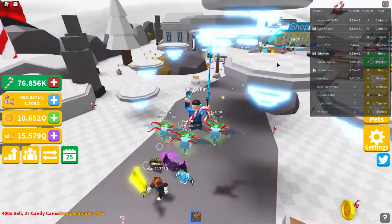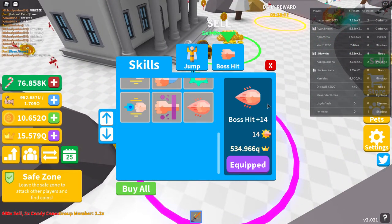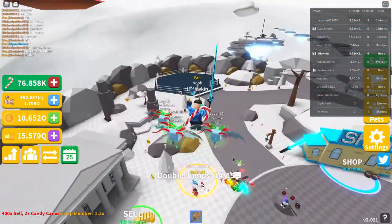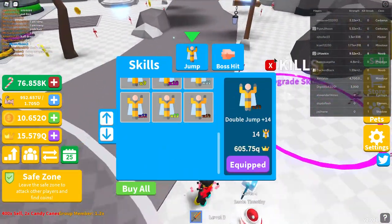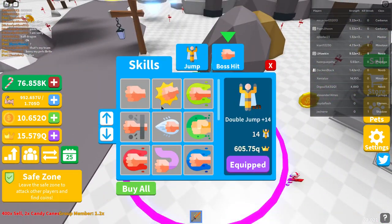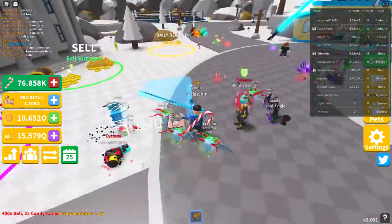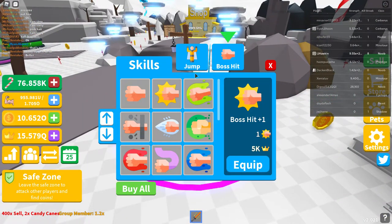All of the skills I have are literally maxed out. I have the max double jump and max boss hit. I have fifteen double jumps and do fifteen damage to the boss, because normally you start with one — plus fourteen more. Same with boss hit: you start with one, so the first boss hit costs 5,000 crowns. So easy.